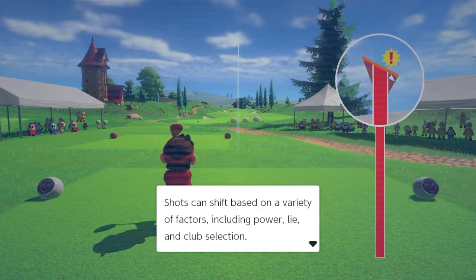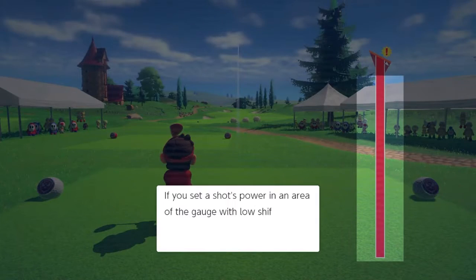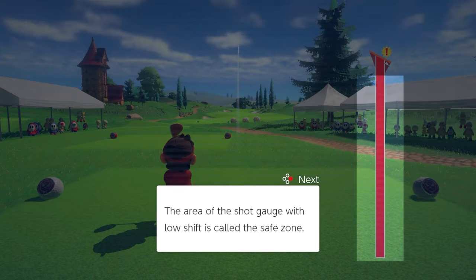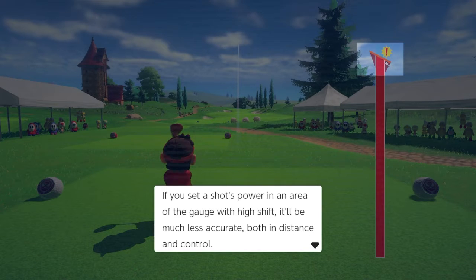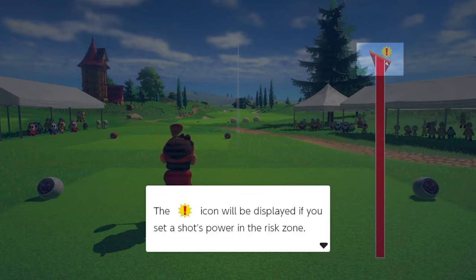Shots can shift based on a variety of factors including power, lie, and club selection. Shift is displayed next to the shot gauge. After setting a shot's power, shift is determined at random. If you set a shot's power in an area of the gauge with low shift, you'll get a more accurate result in terms of both distance and control. The area with low shift is called the safe zone. If you set a shot's power in an area with high shift, it'll be much less accurate. That high-shift area is called the risk zone, and an exclamation icon will be displayed if you land there.